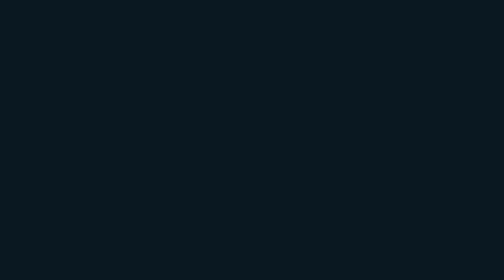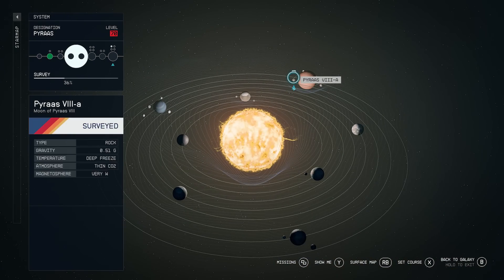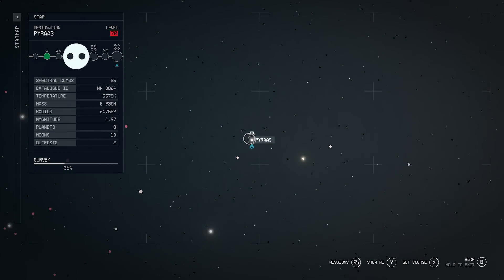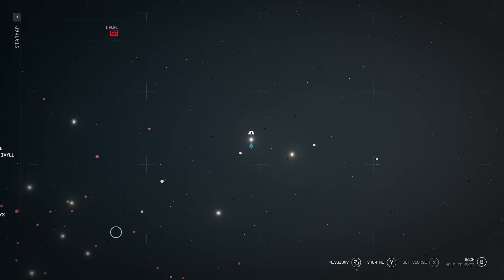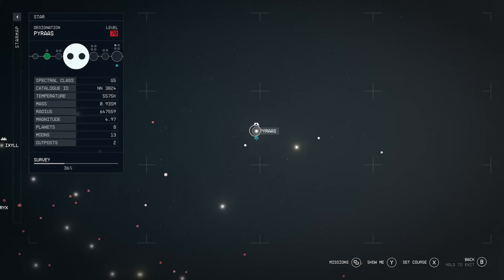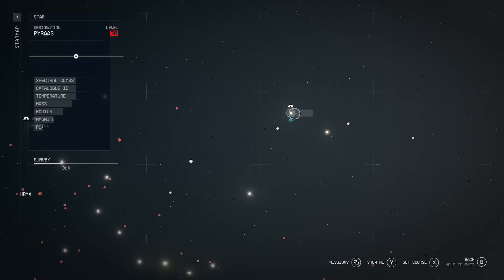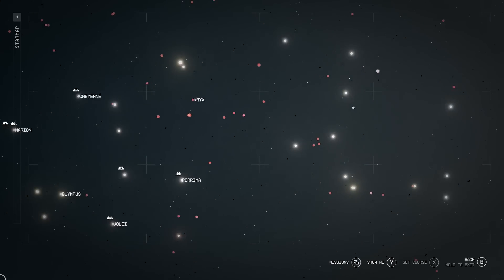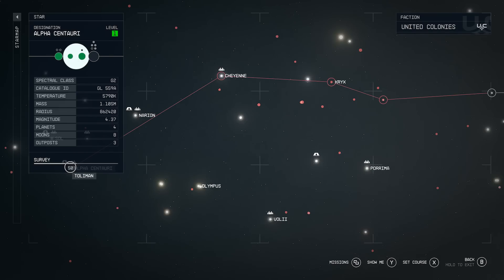The system where this planet is located to set up this XP farm is right here. For those of you concerned about this being really far away and it being a high level area, don't worry — you can still do this at a very, very low level. You could do this easily before you even reach level 10. You're just going to have to traverse your way over to this area. You just have to make your way slowly across the galaxy system, which most of you should be familiar with Alpha Centauri, where New Atlantis is located.